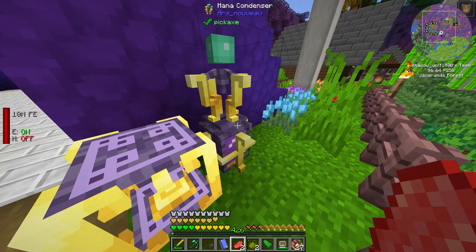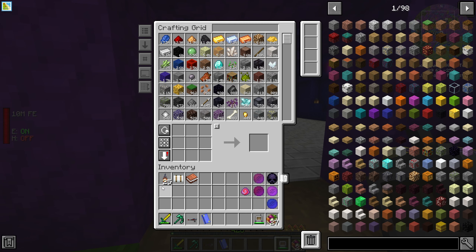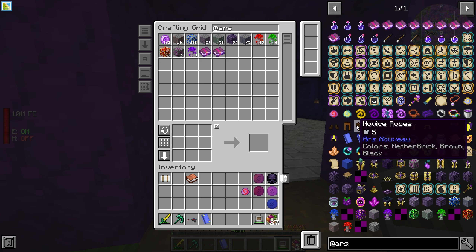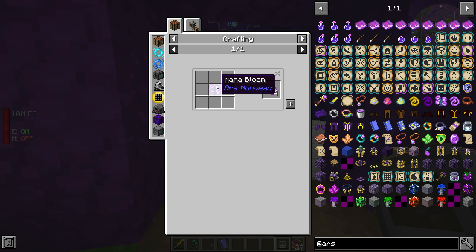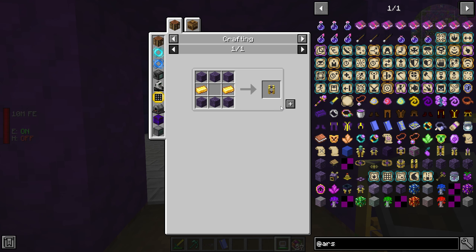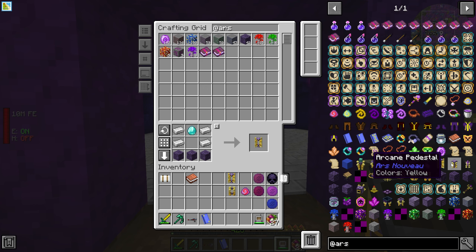The jar is completely full now because the farm is fully grown. Looking at Ars Nouveau, we can also create armor from it — a novice hood, then apprentice, then archmage. The archmage requires blaze fiber. We need mana bloom, which comes from mana seeds, which come from enchanting. So we need an enchanting apparatus, which needs an arcane core and four arcane pedestals.